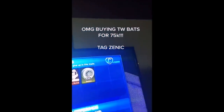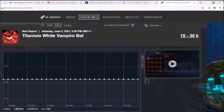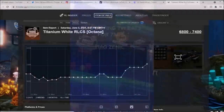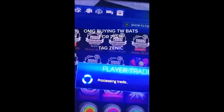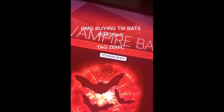Getting the bronze medal for this week is this TikToker on screen right now, who's going to be buying himself a Titanium White Vampire Bass — these things are worth so much at the moment. He's paying a White Helios, a White Octane, a White Octane RLCS which is doing decent right now, and a Black Tunica with some credits on top. He said he paid about 75,000 credits, and I've seen this item go for 100k before — so if you play your cards right and find the right person, you could be making a lot of profit.